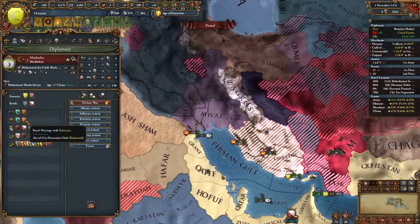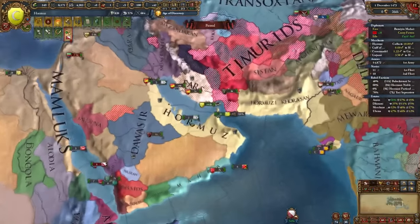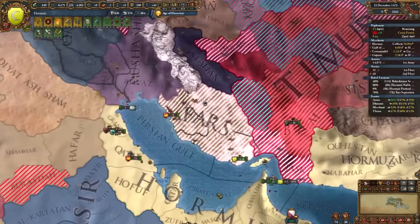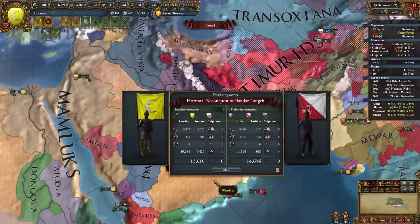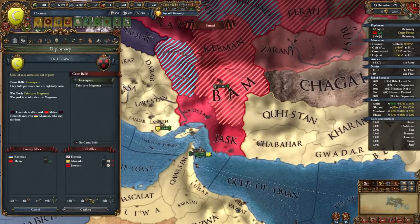Mushasha somehow ended up with an alliance with Bahmanis — such a weird alliance. We can get Delhi out of this war and fully annex Fars. From trying to win an independence war to not existing anymore — good job Fars. We'll also make a pit stop in the Timurid territories to take back our cores and connect our land, since shipping troops all the way around is getting annoying.